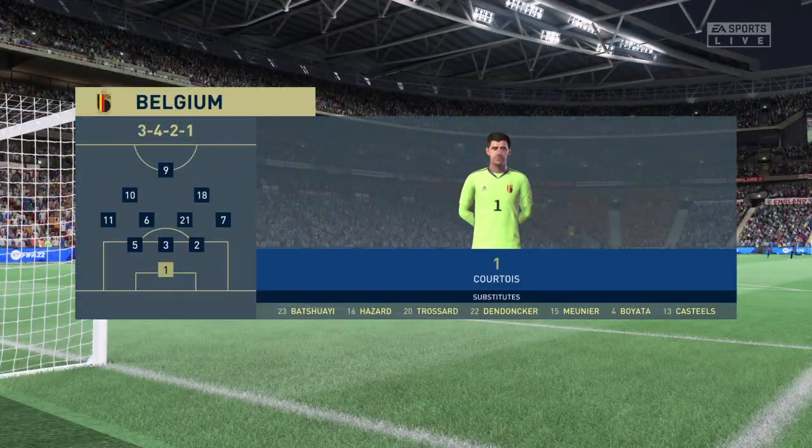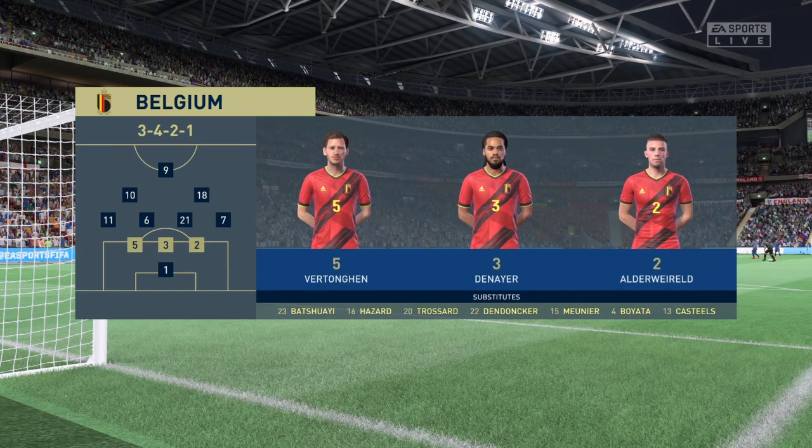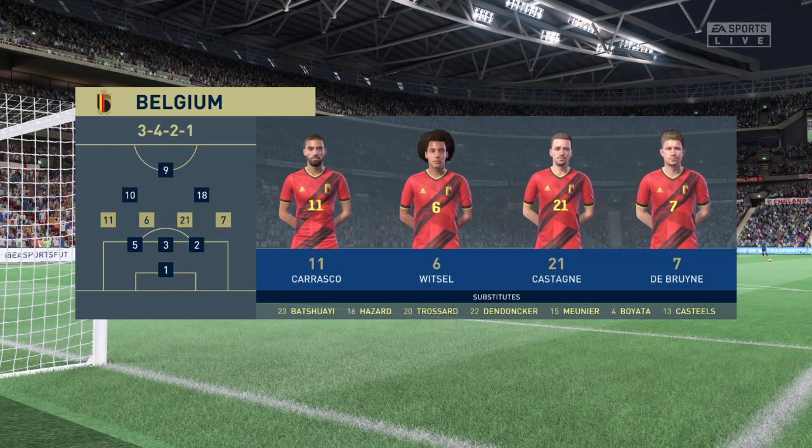The starting players for Belgium: Thibaut Courtois begins in goal. Toby Alderweireld plays with Jan Vertonghen at the back, and in attack Aidan Hazard starts alongside Romelu Lukaku.